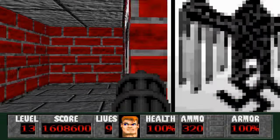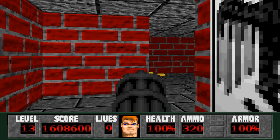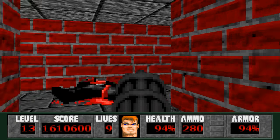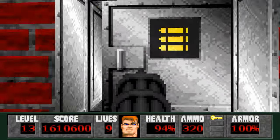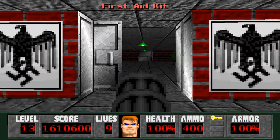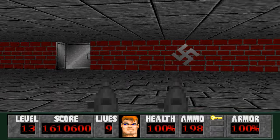Move slowly once you get to the end of this hallway — you can see the gold key is right there but we have a chain gunner guarding it. You don't want to get torn up by him because he can really take you by surprise. Let's grab an ammo belt and health, and with the gold key we'll swing around this way.